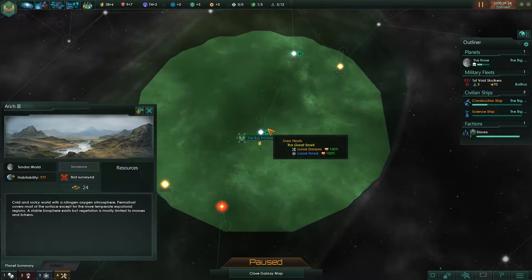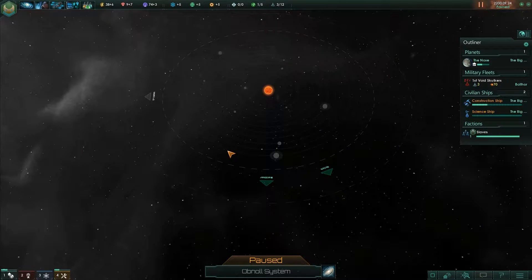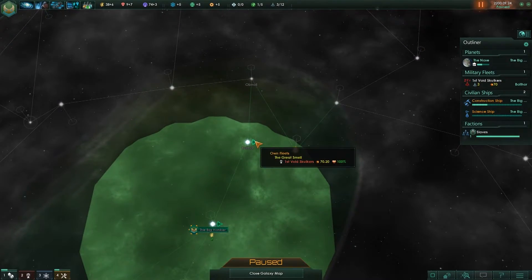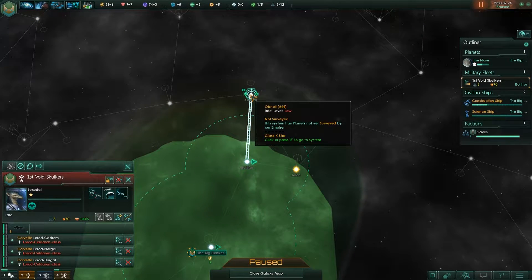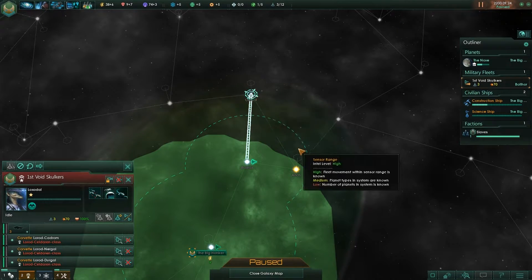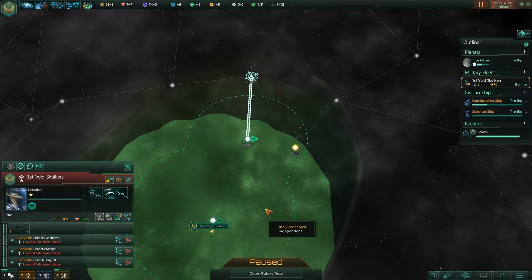It's a little ways off so I'd have to skip a star system. I see — it's because I have the sensor boost, that's why I can see it. So it's not the same as a survey. You should be okay to get there. I'm slightly worried if I send him too far — does he have a range or can he just keep going indefinitely?